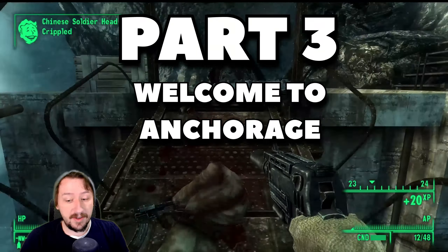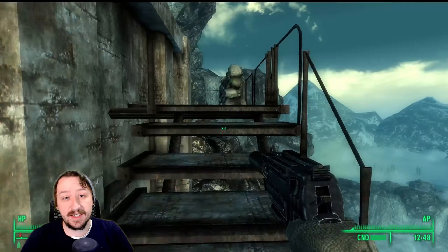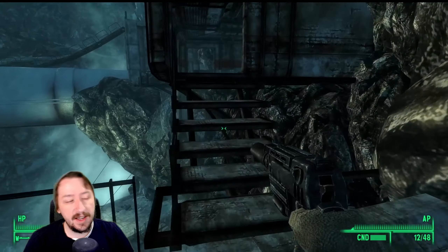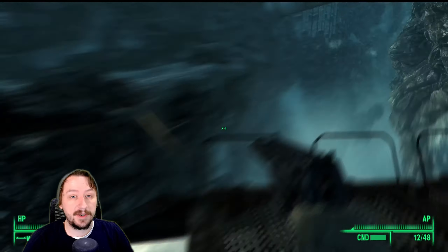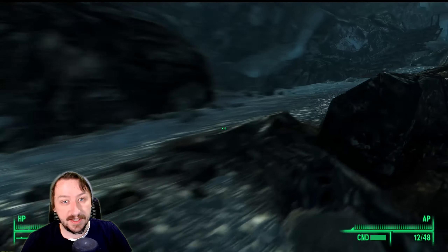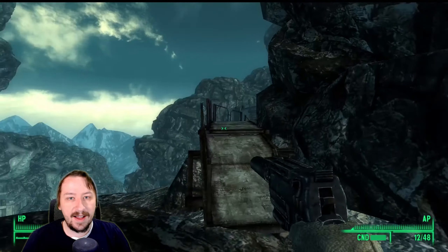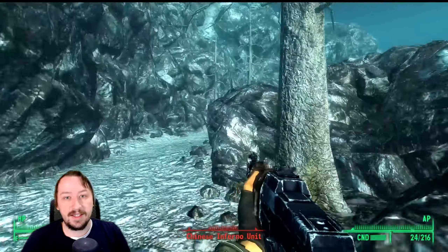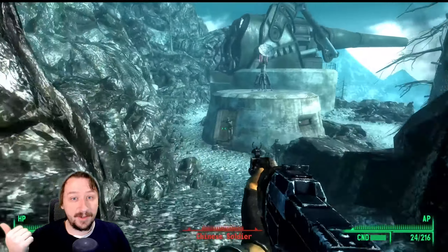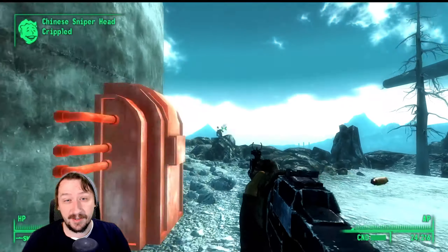For part three, all you have to do is complete the very first part of the Operation Anchorage simulation. You should get the silent 10mm and the trench knife at the very start, and you can also pick up a Chinese assault rifle throughout. If you want the perk in Operation Anchorage, look out for the briefcases — there are two in the starting area and two in the latter half. Your main goal is to get through all the Chinese soldiers and blow up the guns. The footage shown here is just a speedrun with God Mode on to demonstrate the glitch more quickly.